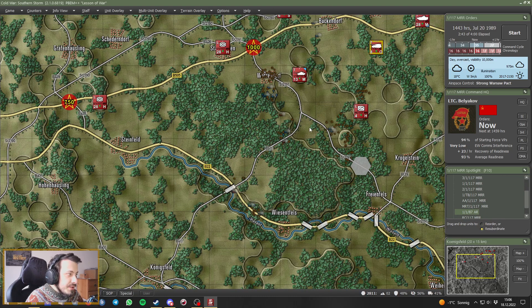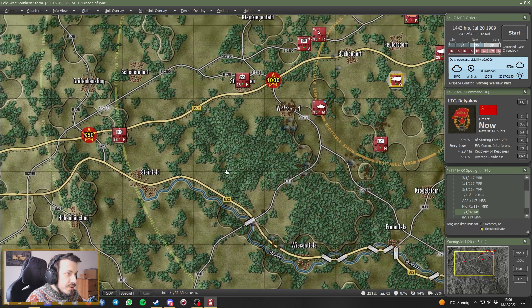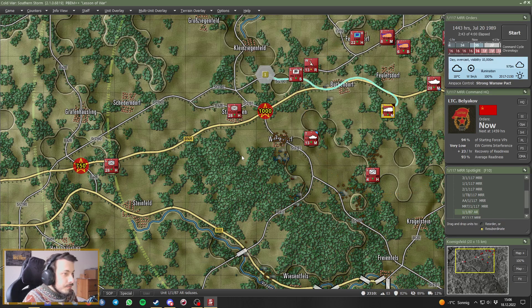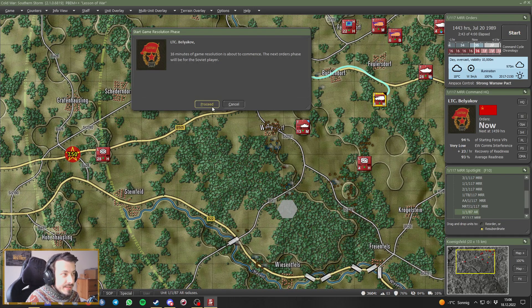There's no need for us to scout for the enemy, so let's check range — effective ranges here. That means we should actually advance these in this direction here, hastily. That means they can't fire yet, but once they arrive they can cover this area as well if they get fire mission requests from over here. Let's start the next 16 minutes of the command cycle.